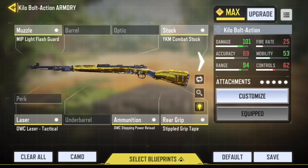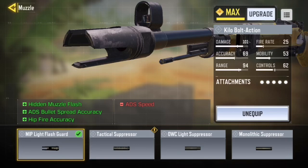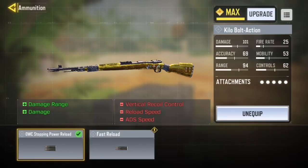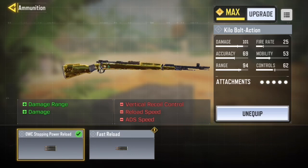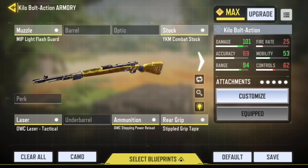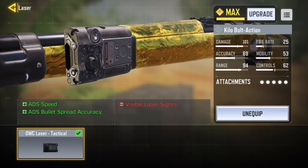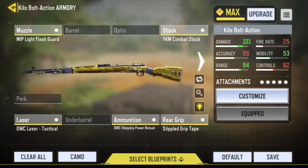The last class is the Kilo Bolt. I use the light flash guard because it gives you hip-fire accuracy — sometimes I just want to go for no-scopes — and it also increases ADS bullet spread accuracy so the bullet goes where you want it. For the stock I'm using the YK8 combat stock for ADS speed. Flinch and recoil aren't really a problem but I use stopping power rounds for more damage so I'm one-tapping people more often. Stopping power is essential on the Kilo. I'm also using the grip tape to increase ADS speed, and the only laser available which increases ADS and ADS bullet spread.